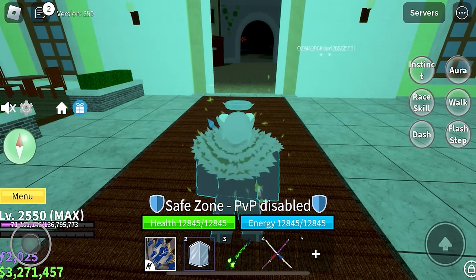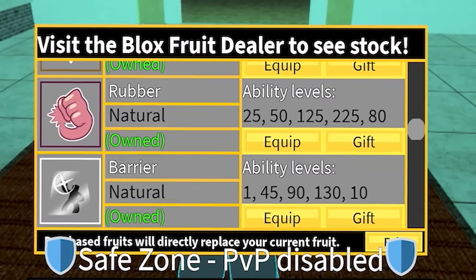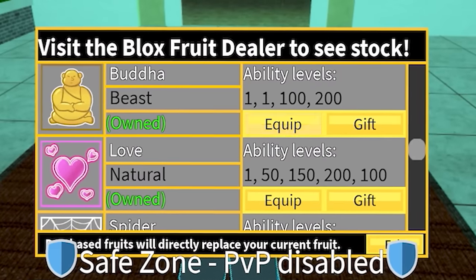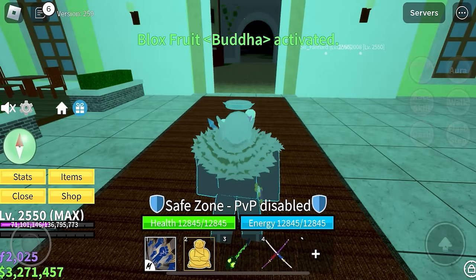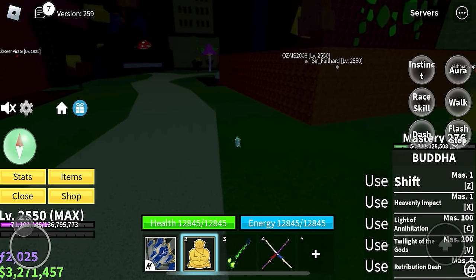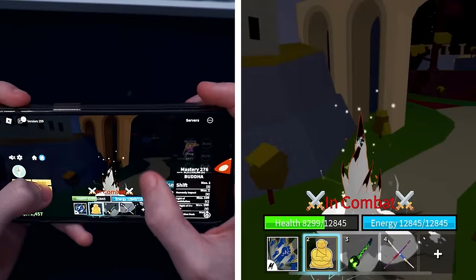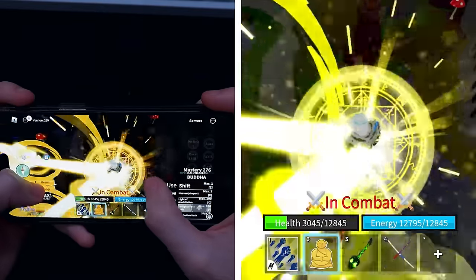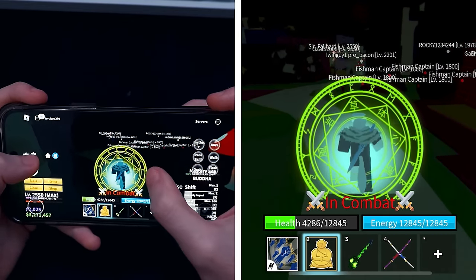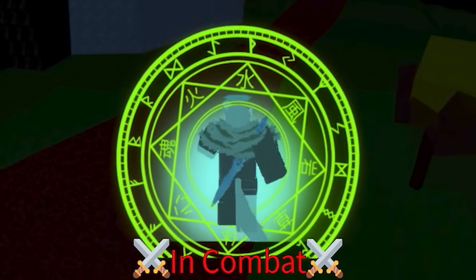We're going to do instinct and change up the fruits as well. Let's put on our aura. What fruit are we going to use? Something that just takes no brain cells — something I could use with my eyes closed. Maybe something like Buddha — we're going to Buddha spam. That's going to be so toxic, but I'm not even going to change my stats. We're going to clap some cheeks left and right. Let's zoom out, keep instinct off, and go find somebody. I see two people over there fighting. Let's go ahead and dash. I don't even remember which one my dash ability is. Use our race skill. I almost got caught up right now — I have to transform. There we go. Am I doing anything right? I can't even see him. He's chasing somebody else all the way over there — no wonder why I couldn't see him. Why am I moving extremely slow? Did I press walk on accident? No — I'm just really, really slow.